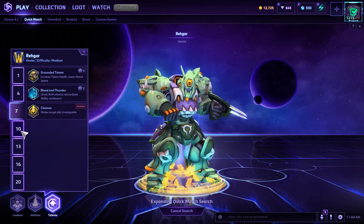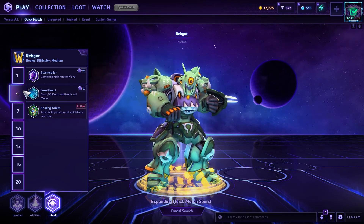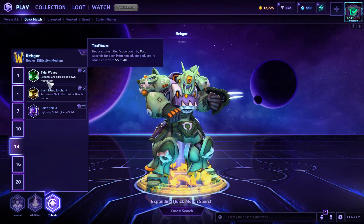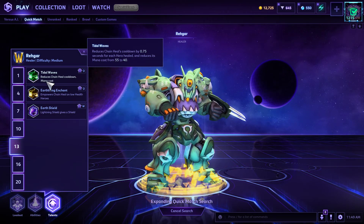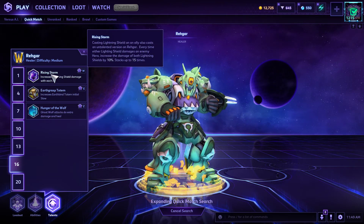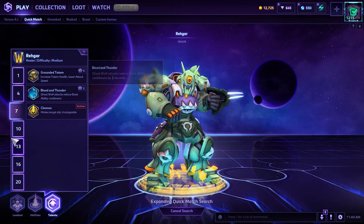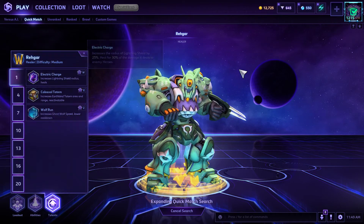I'm trying a new Rhaegar setup today — it's all Lightning Shield talents, because I guess I hate myself. I usually take Colossal Totem and Healing Totem. Cleanse isn't gonna change, and Earth Shield is still gonna happen. I used to take Tidal Waves because I like having a heal that doesn't cost like 20% of my mana every six seconds — something with significantly less mana cost that's up more frequently. I'd like to take Earth Living Enchant, but fooey on that. I usually default to Earth Grasp Totem, but either one is fine depending on what level-one talent you take — Lightning Damage or Totems.